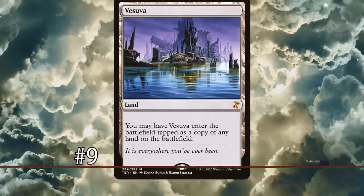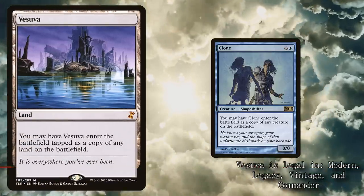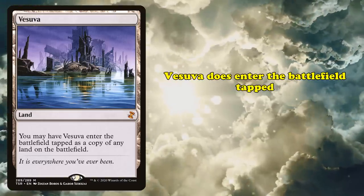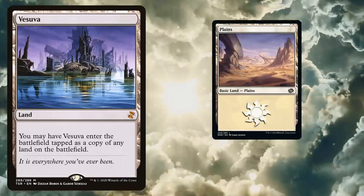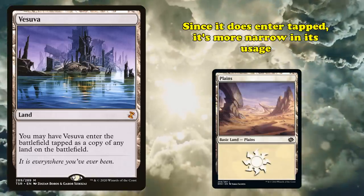At number 9, we have Vesuva. Vesuva is a play on the long-running trope of clone effects in Magic. Instead of copying any creature in play like a traditional clone effect, Vesuva copies any other land on the battlefield. While copying another land, Vesuva does enter the battlefield tapped — otherwise every deck would probably run four copies of Vesuva, because even copying a basic land would be good. But since Vesuva does enter tapped, it's relegated more to being a combo card.